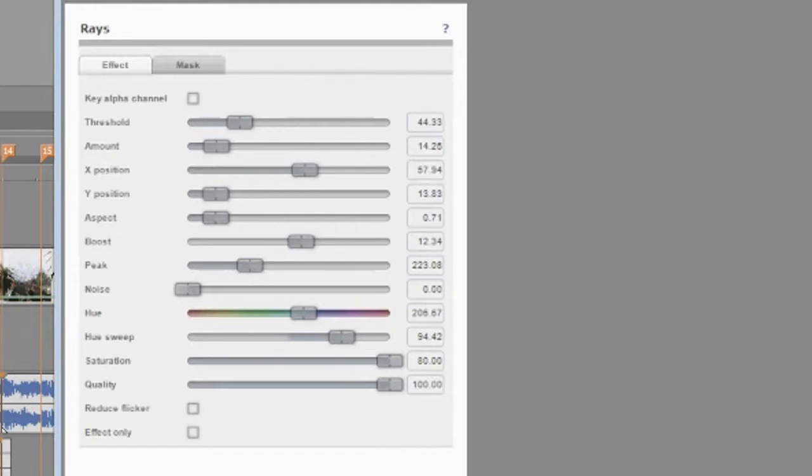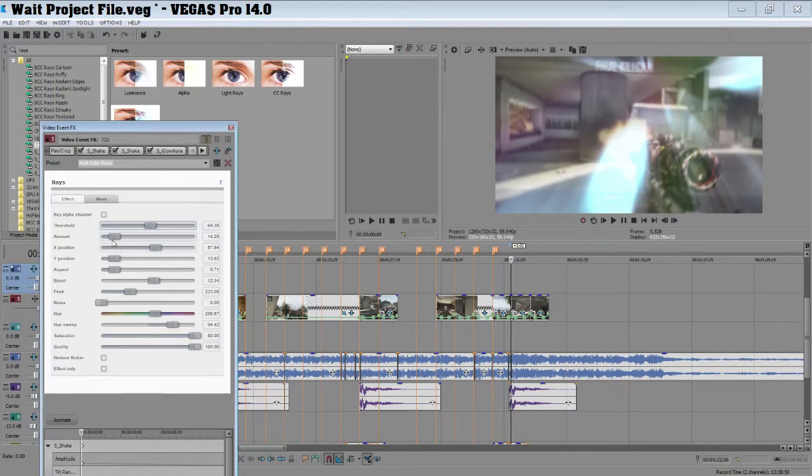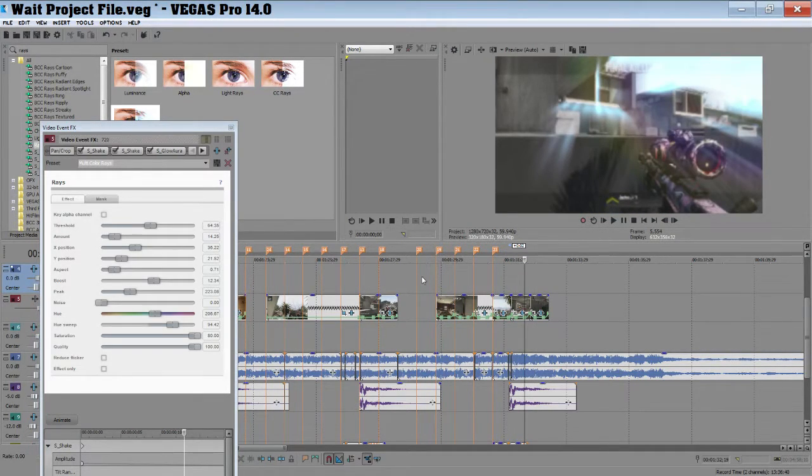All you want to do is just change your threshold — maybe around there. And that's basically it. You've just got these ray worker things, and then in some settings there's more.